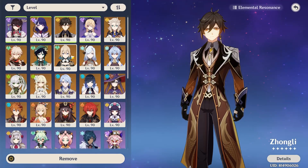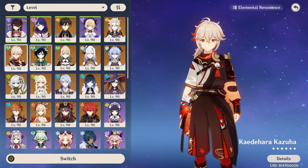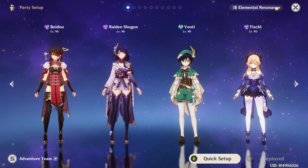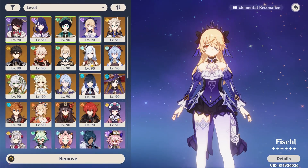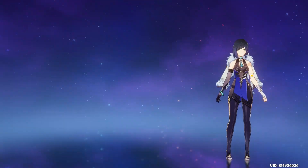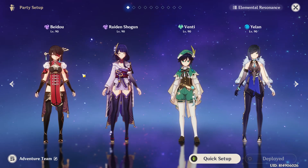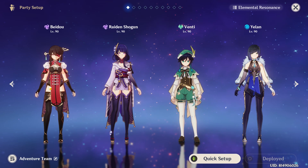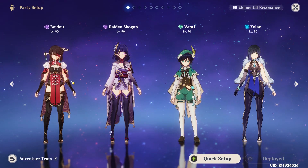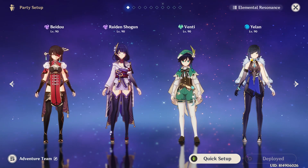She works well when fighting multiple enemies, so having something that groups enemies such as Venti or Kazuha is always nice. And since she works well with multiple enemies, having a character such as Yelan or Xingqiu just for Electro-Charged is great. That's how I would use her — just as a sub DPS, or burst support rather. You've got your main DPS somewhere, then you cast her burst, and your main DPS does the job.